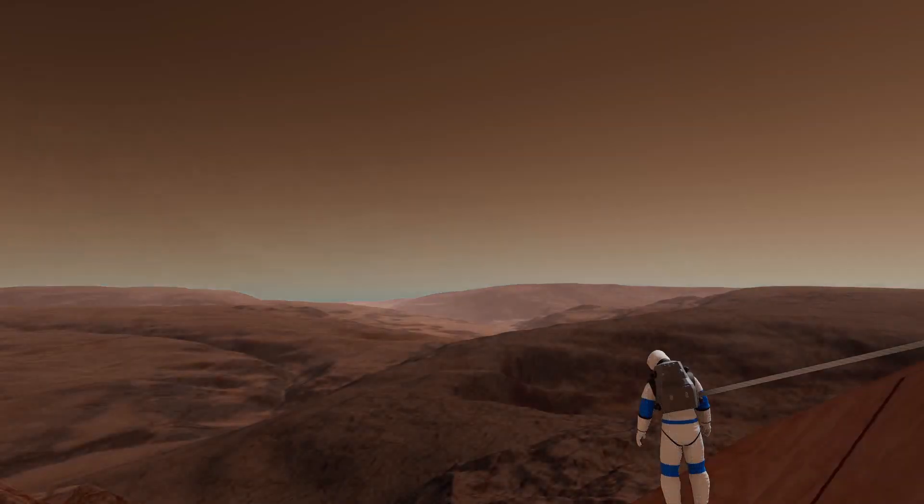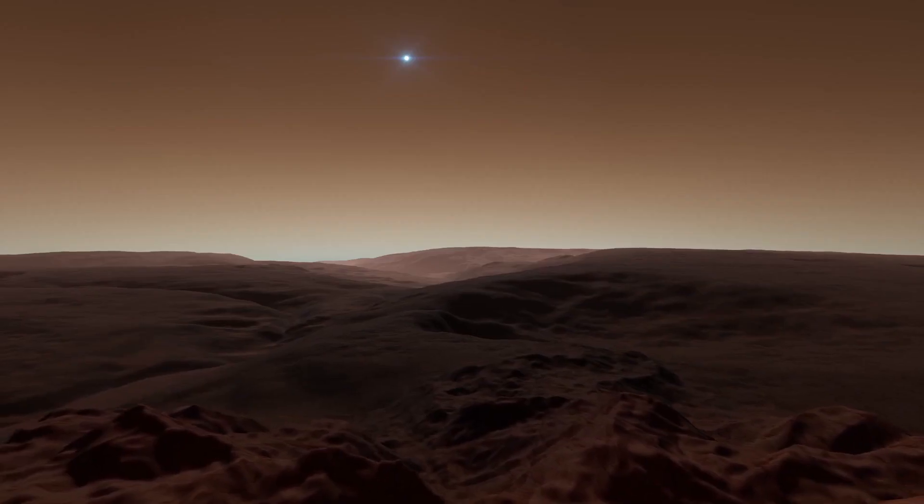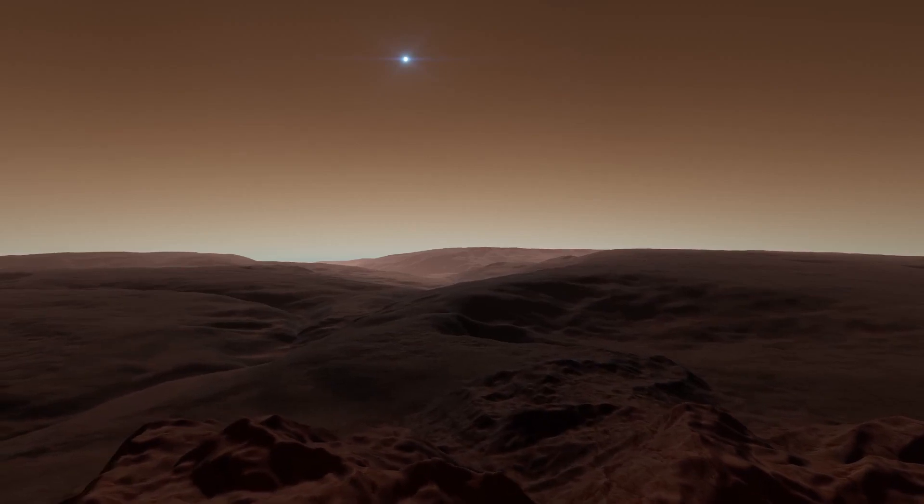Scylaro is one of the most diverse planets in the entire Juno system. With sweeping valleys and soaring peaks, this small planet is sure to capture your interest. Today I'm going to show you how to get there, how to flyby, how to orbit, and how to land.